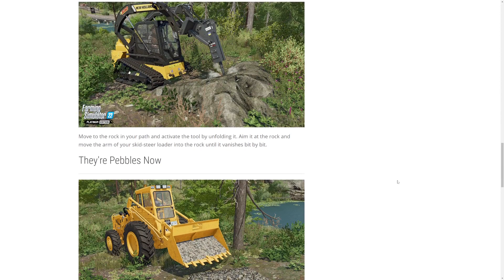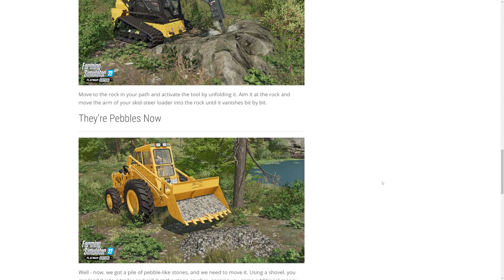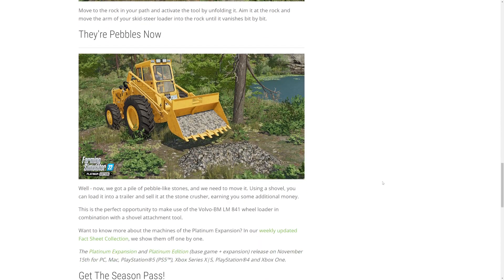Basically, just like removing stumps, you move the skid steer into position and start working on the rock — they're pebbles now. I also have another sneak peek: a piece of equipment coming with the Platinum DLC, which is the Volvo BM LM841 wheel loader. You'll be able to scoop up the boulders you just crushed, load them into a trailer, and earn some extra money — I'm guessing a rock crusher is going to be a feature as part of the map.